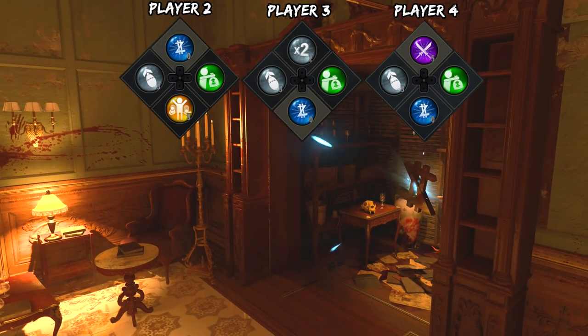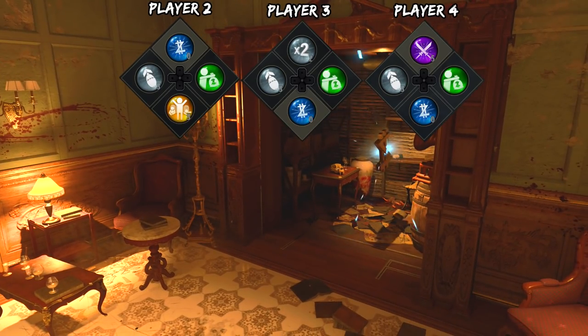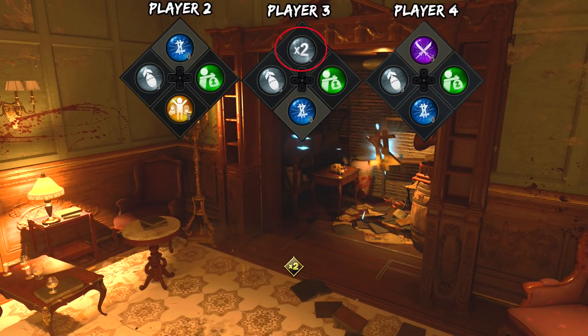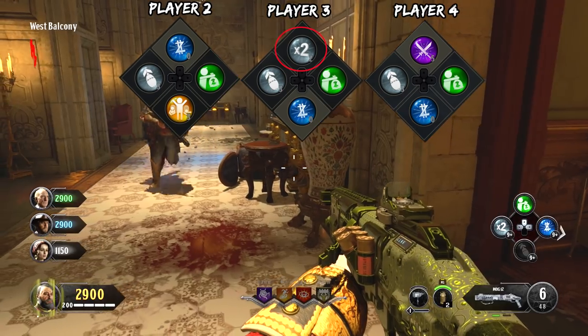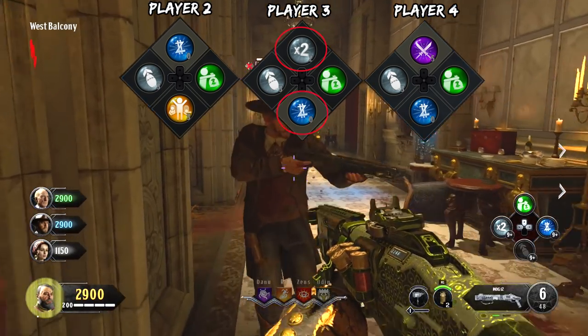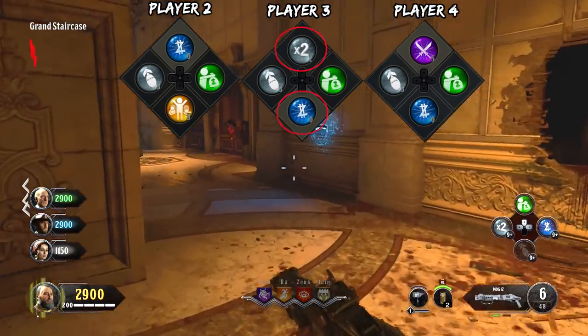The next step was to open those bookcases to see if we could get any points from there. After opening the bookcases, we saw we have a points drop — it only gives you 500 points, but we had another player that had a double points, so we were going to utilize that before we picked it up, giving us an extra 1,000. This player that had the double points also had an extra credit, and we wanted to have that double points affect that extra credit.